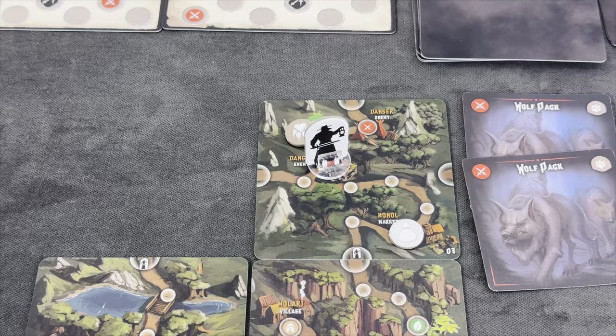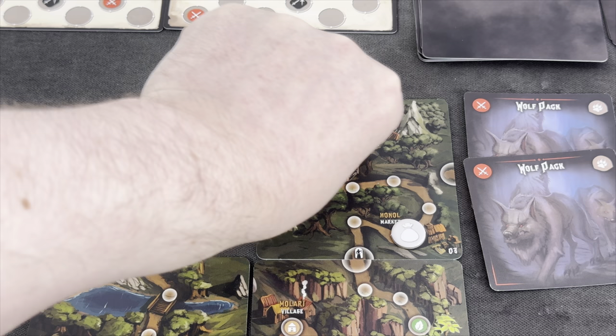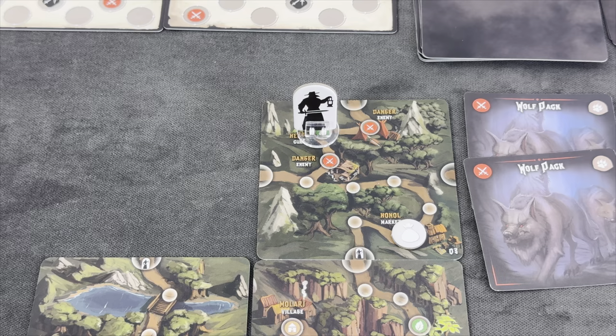We remove the wolves and move for our second action, forfeiting remaining movement to pick up the healing herbs. We now have two herbs — that's pretty huge. This is our final turn. Because we can move upward, I need to rearrange the map a bit, since this can become quite a table hog. We want to explore, but on the other hand, all those spaces will now get monsters when we respawn.